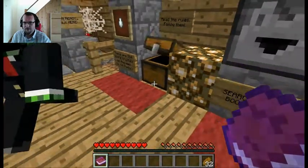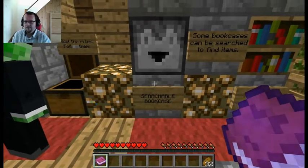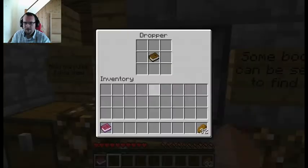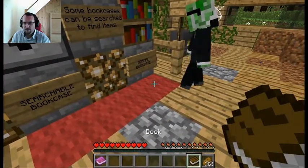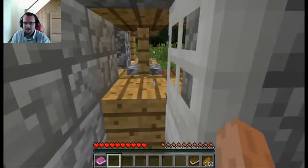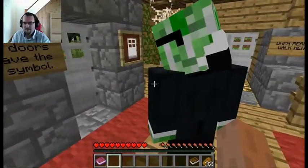Gonna grab some food. You grab two bits of bread and I'll grab the other. Searchable bookcase — no. Normal bookcase, searchable bookcase. There's a book. So what's the book say? I can't use a book — apparently I can't read. You can't read? No, I can't read this book. Some books you can't read.